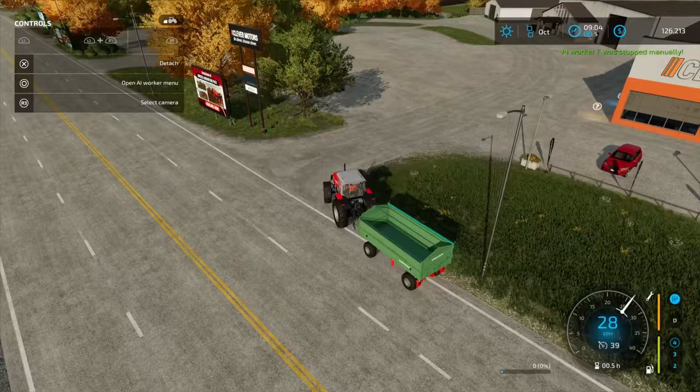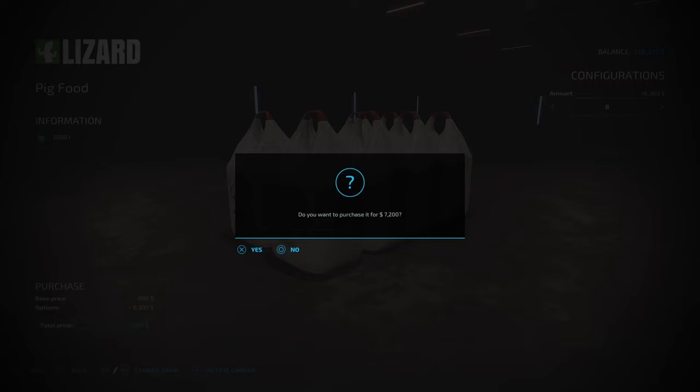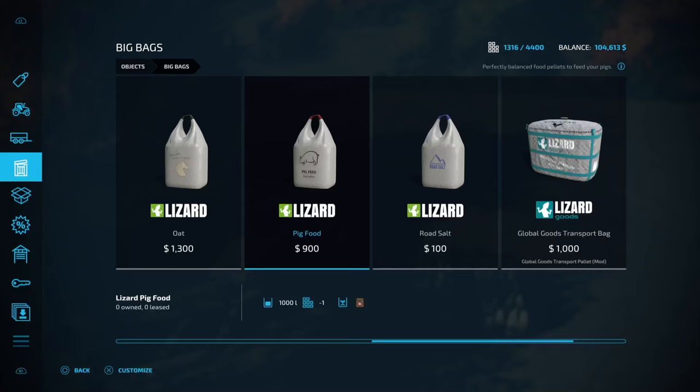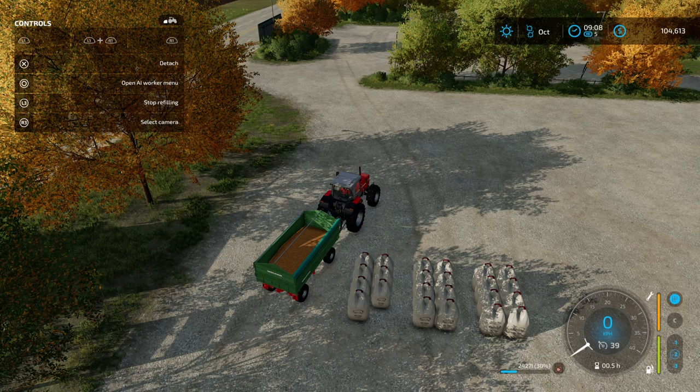Let's go grab some more pig feed. The gameplay loop here is basically just getting pig food for the pigs. We're going to go eight at a time. We're about halfway full on the food, so four more loads should do it. They're not really eating that much because the volume is low. We just want to try and sustain these guys as much as possible.